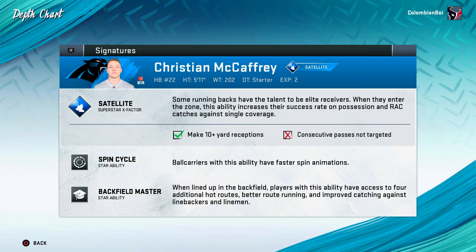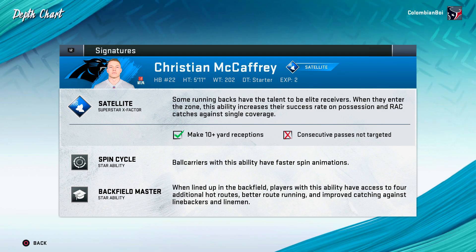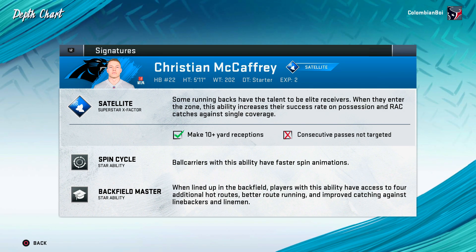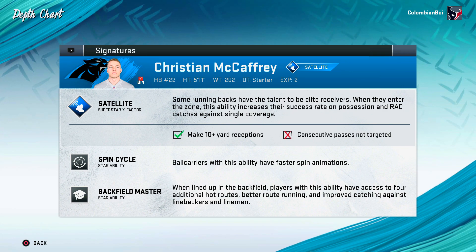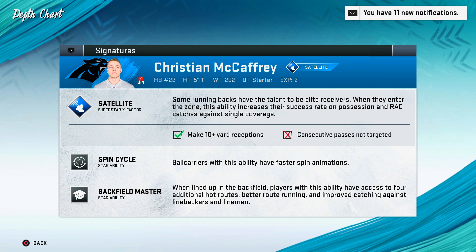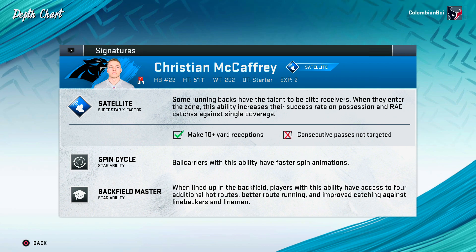Welcome back to some Madden 20 gameplay. Today we're gonna try to activate Christian McCaffrey's Superstar X Factor, which is Satellite. When he enters the zone, his ability increases their success rate on possession and RAC catches against single coverage. We're just gonna be throwing the ball to McCaffrey, try to get him in the zone, and see how good this Satellite X Factor is.